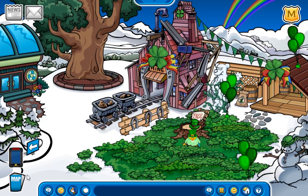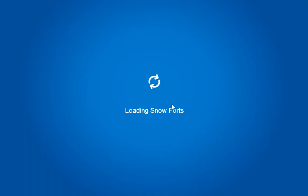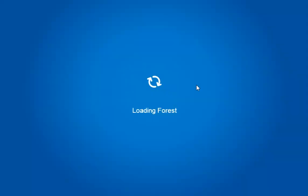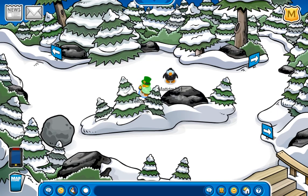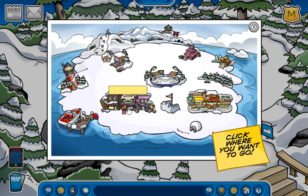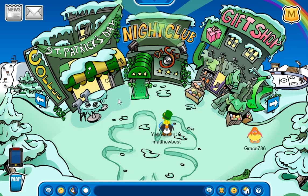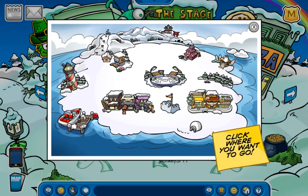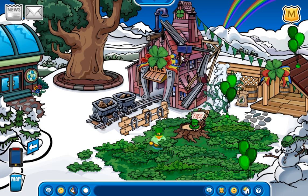Unfortunately, this is the last room. There are no other rooms. You want proof? Here's the snow forts — see? Nothing. In the forest, again — nothing. That literally proved they only decorated three rooms, which is still cool. So it's the town, plaza, and mine shack.